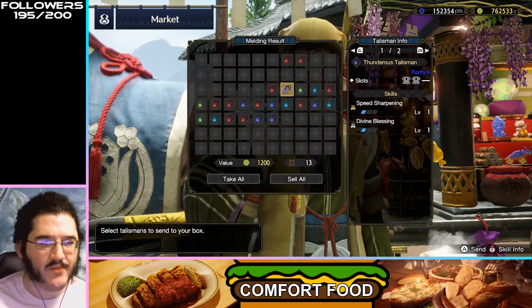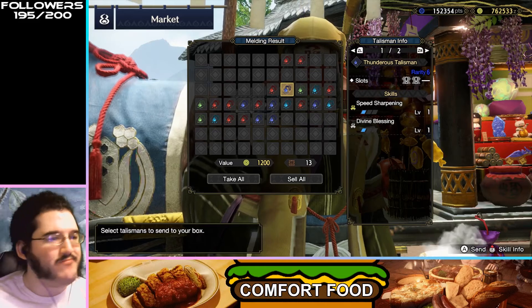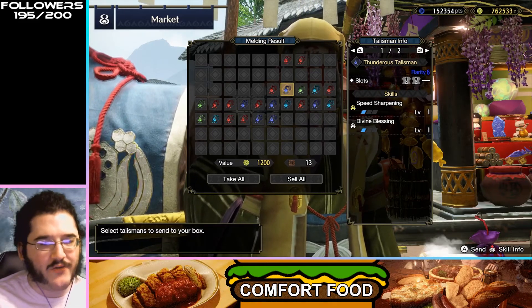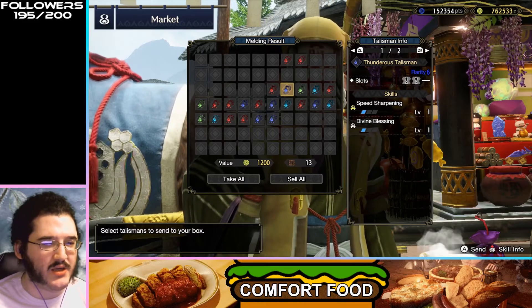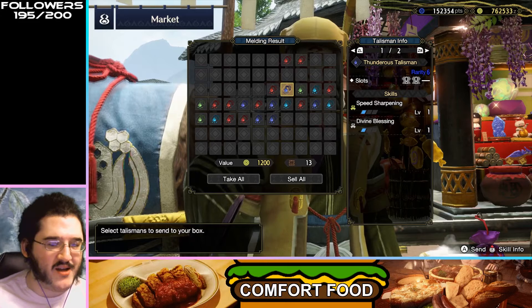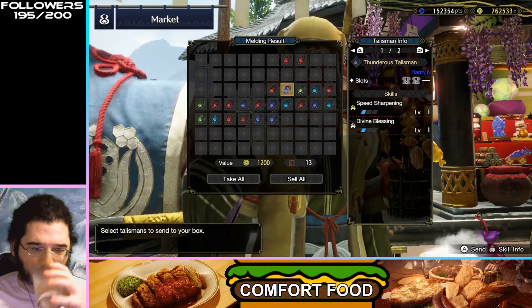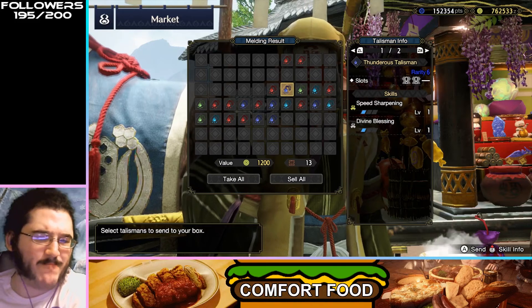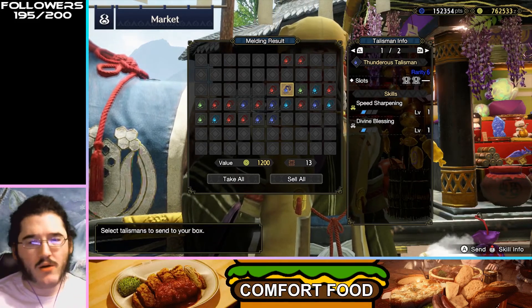Speed Sharpening, Divine Blessing — two nice quality-of-life skills, but I don't think they combo in a way that really gives you a lot here with the tier-one slots. Not great — you'd hope for more out of this one.